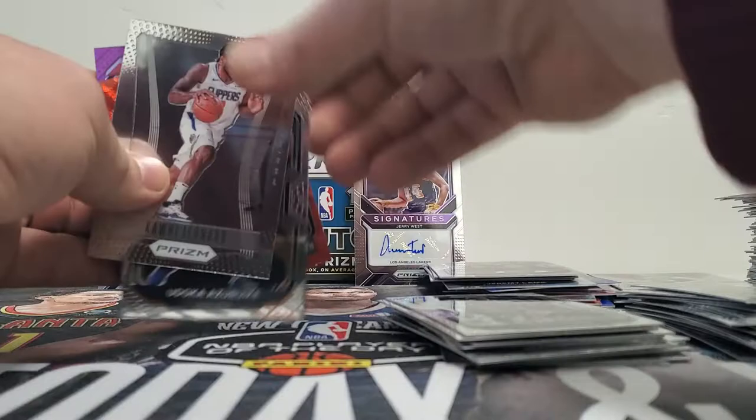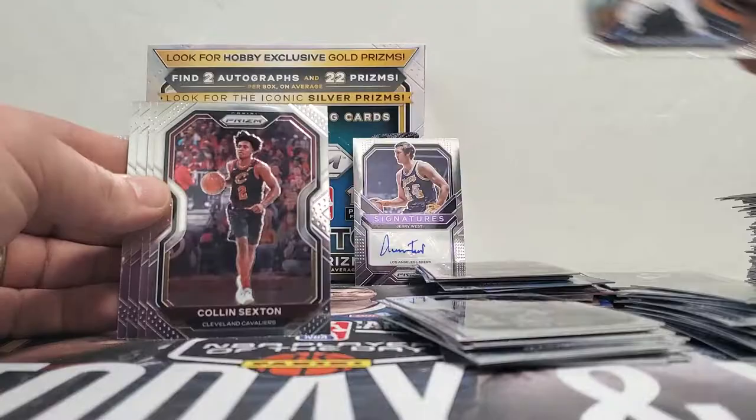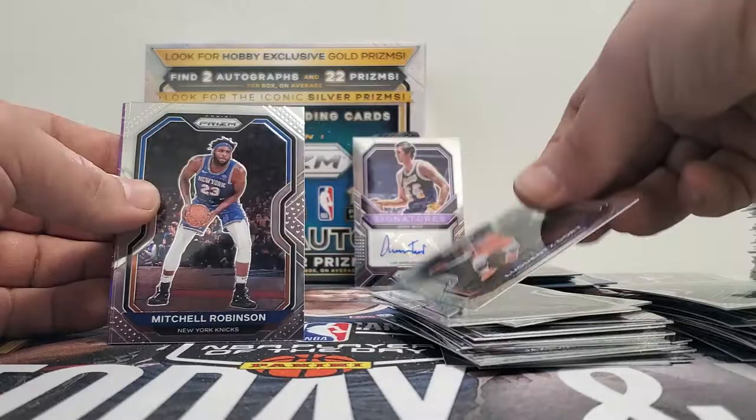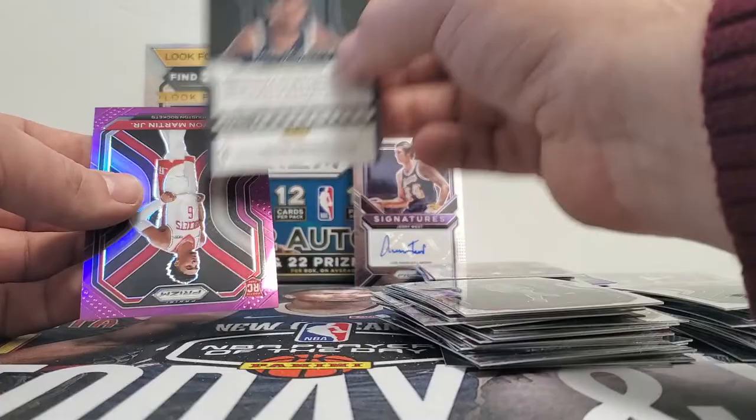We'll save the best for last, I guess. Hopefully it's the best because this has not been a good box. Kawhi Leonard, Udoka Azubuike — however you say his name, he's awesome, he's great at Kansas. Colin Sexton, Aaron Nesmith, Eric Bledsoe, Aaron Holiday, Dort, Royce O'Neale, Mitch Robinson, Troy Brown Jr., and a Jaden McDaniels.